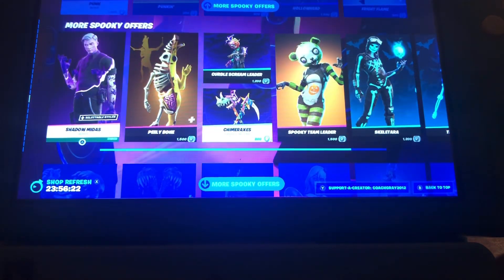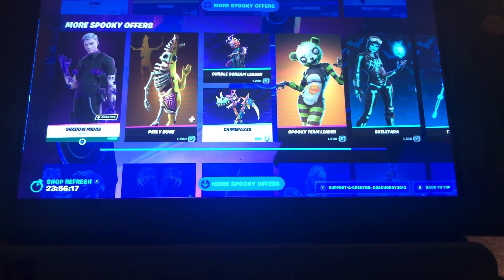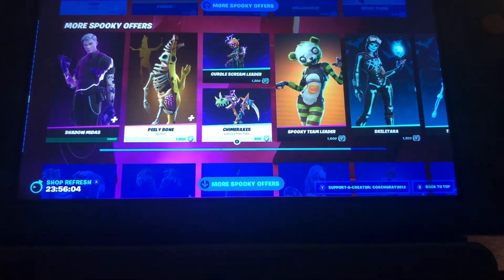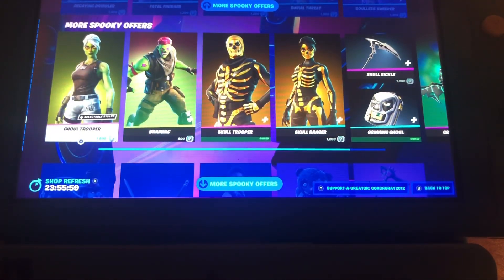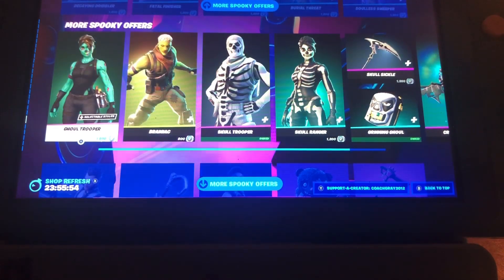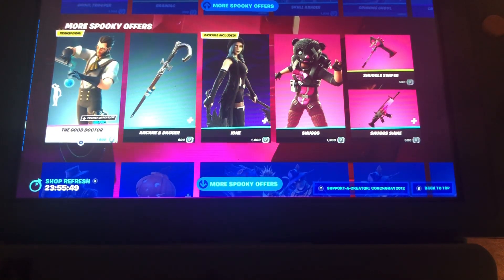If some of you guys didn't know, I think it was about a week before Fortnitemares started, Shadow Midas was in the shop and it's been back since yesterday. So if you guys want to get any of these Halloween skins, now is your time because I think they'll be leaving the shop Monday. Tomorrow is the last day of Fortnitemares and then Tuesday will be the 22.30 update.